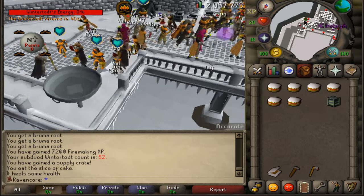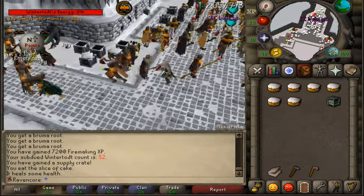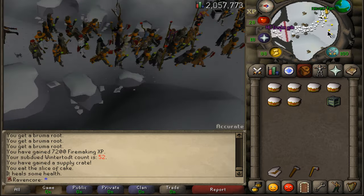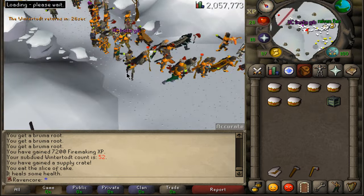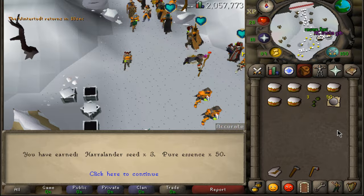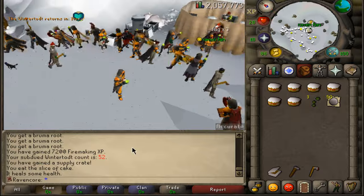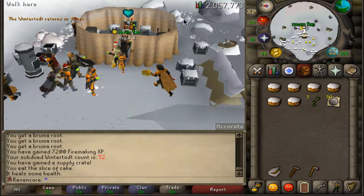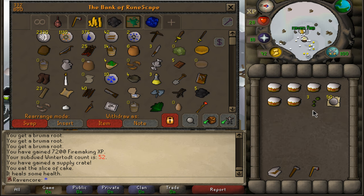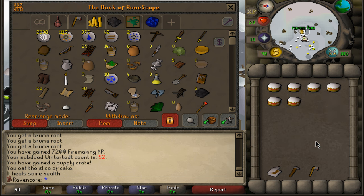Once you run out of food you have 40 seconds to run to the bank, deposit everything, and run back. As you noticed, with this outfit I barely got hit. We're going to open the crate — let's hope for a Phoenix pet or a dragon woodcutting axe. We got some pure essence and some harralander seeds. My kill count at Wintertodt is 52. It will take about 400 to 500 crates, depending on whether you floodl your logs and how many points per round, to get to 99 firemaking. At very low levels you'll get things like guam seeds and marrentill seeds, but at higher levels you can get ranarr as well as toadflax seeds and much better logs.